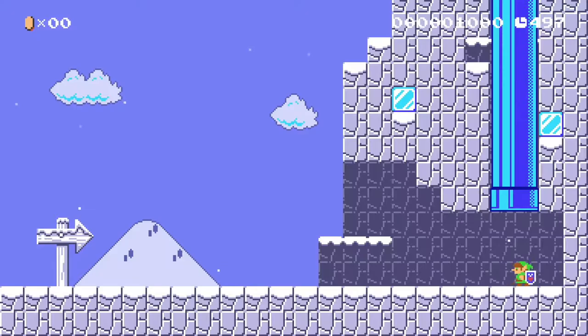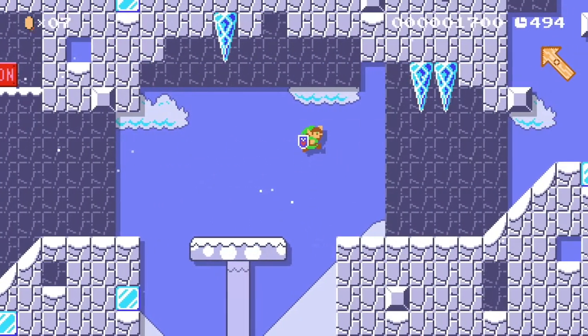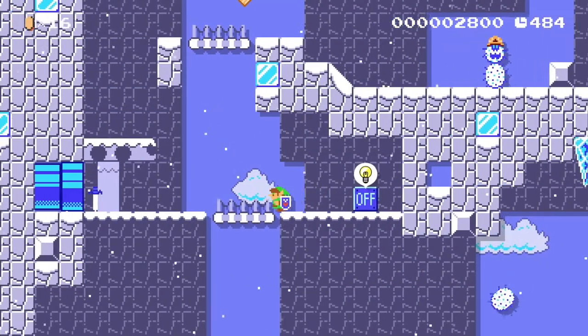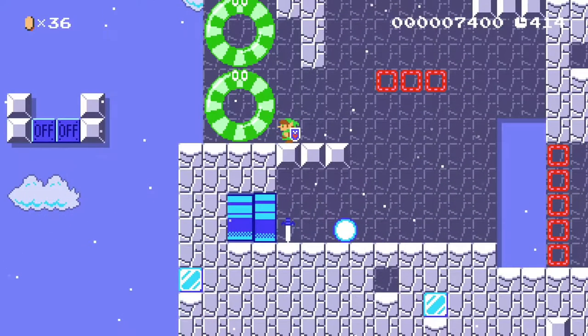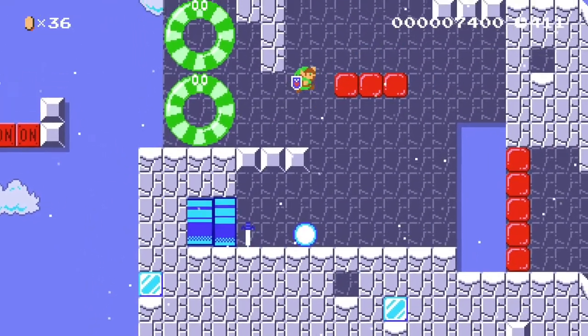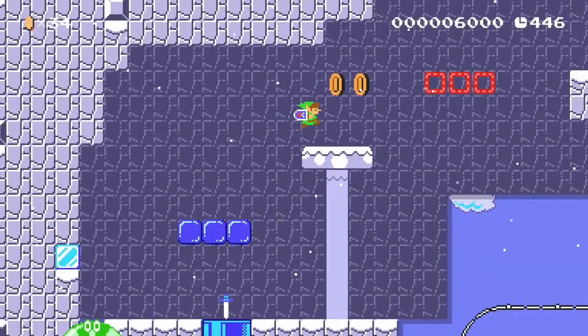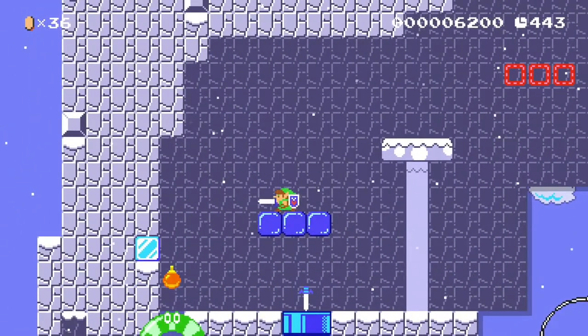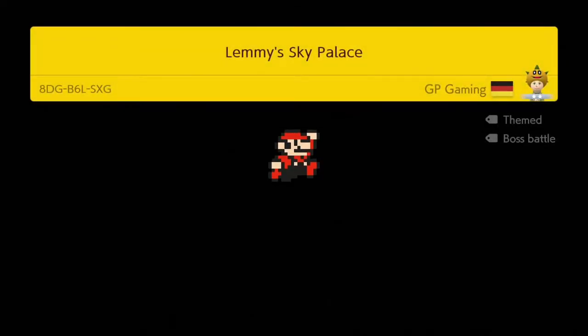Link needs to hit the on off blocks in different ways so he can climb the peak. He needs his sword, his arrow, and his bombs. The level is also a bit like a puzzle. Now let's get to the level 'Lemmy's Sky Palace.'